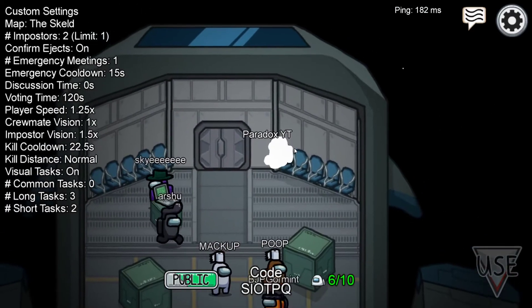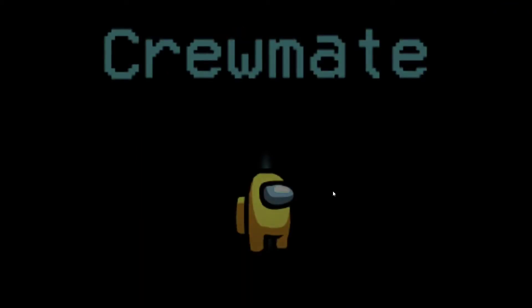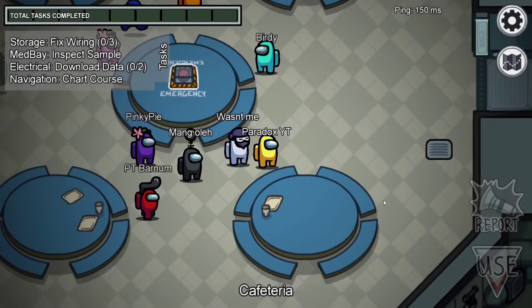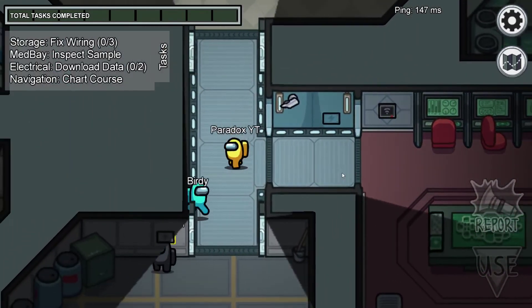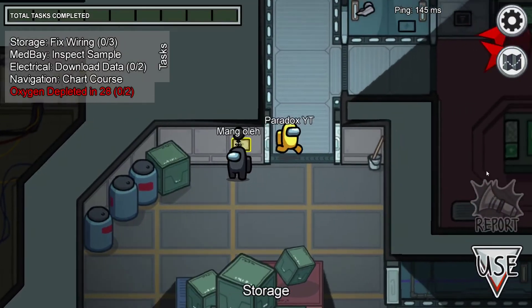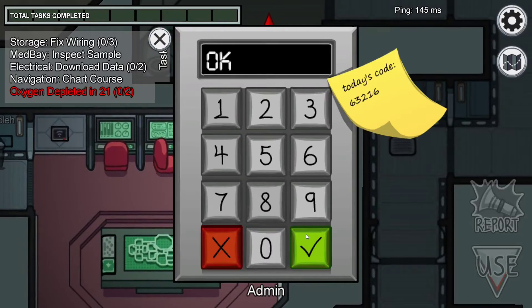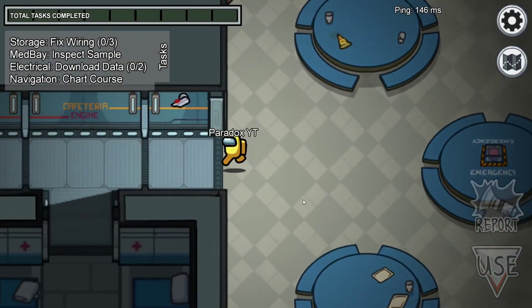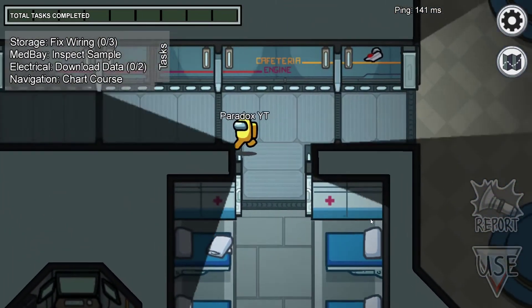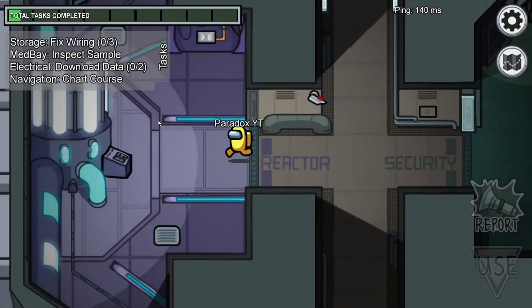One more game, hopefully as crewmate. I am crewmate with only one imposter. You can use admin to track locations and tips for spotting the imposter - go straight to your tasks quickly. If you're not on Discord and using the in-game chat for emergency meetings, use caps lock to make your accusation stand out. State it clearly at the start and then prove why - if your reason is good they'll believe you, but if you're wrong you're in trouble.